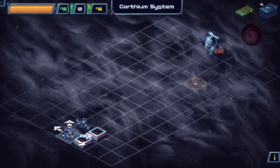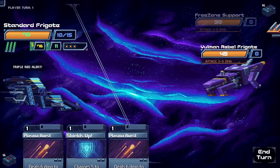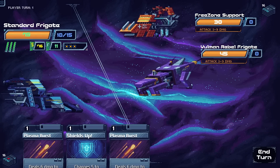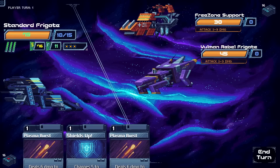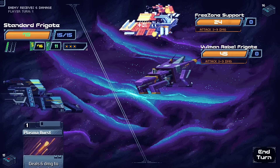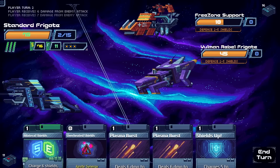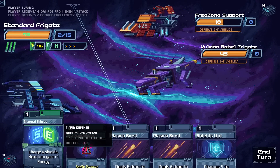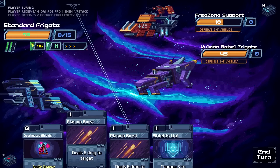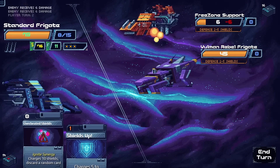We go into a fight to test things out. Triple red alert — enemies announce 'all your credits are belong to us,' a classic reference. We definitely need to take out that credit-stealing enemy. Both enemies are shielding up so we just blast them both.